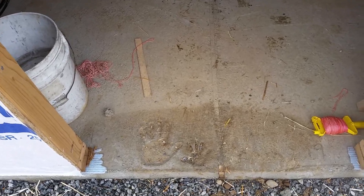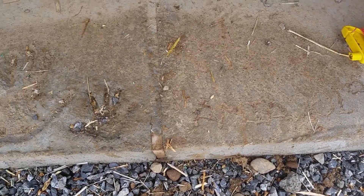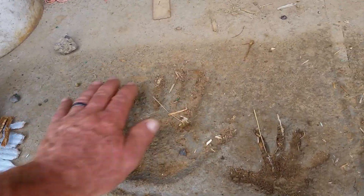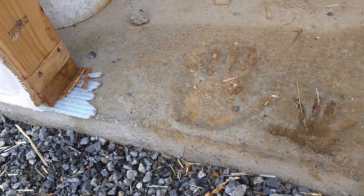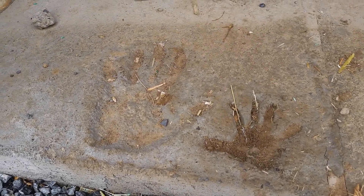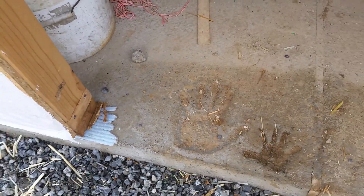Got to show this right here — kind of a knucklehead moment. This is my granddaughter who's going to live here someday. This is her hand print, and she's almost three years old. And here's my hand print. The door goes right there, so it gets covered up — but I thought I'd put it on film so she can see it: there's Papa's hand print and there's your hand print, but it'll be covered up forever under there.